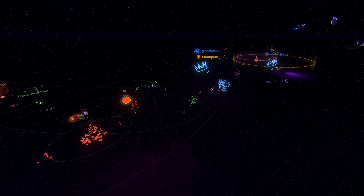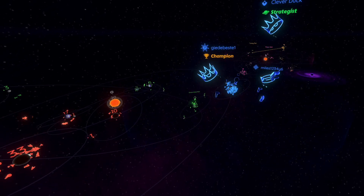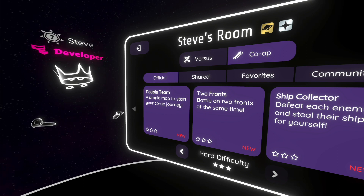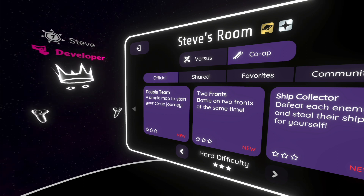The co-op update is finally live! This update comes with a ton of highly requested features, but in this video we'll focus on the one specific to co-op play. So what is co-op? Well it's a brand new game mode in Gods of Gravity where instead of fighting other players, everyone is put onto the same team to fight the bots.